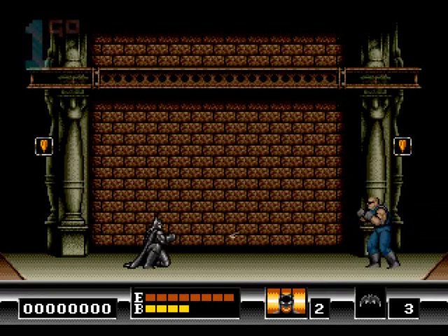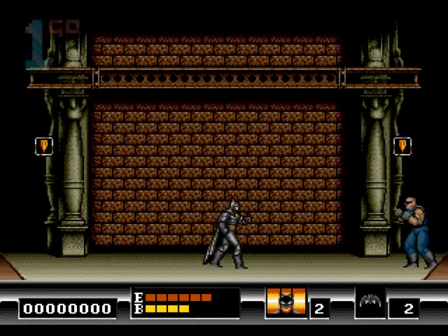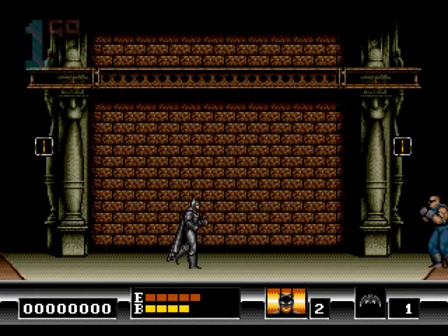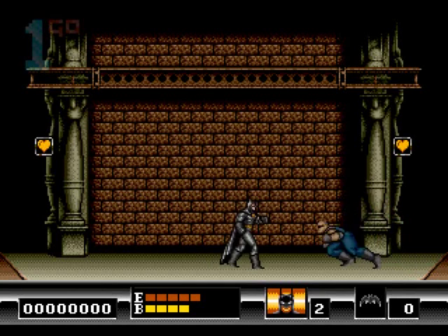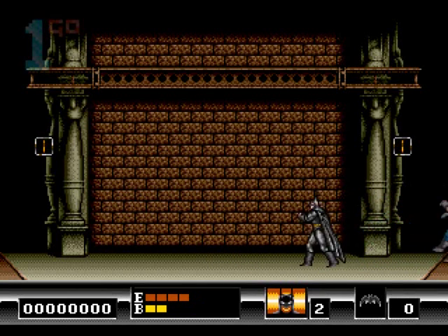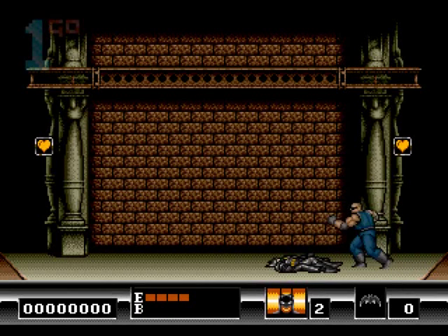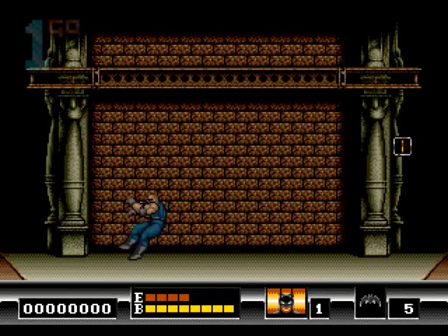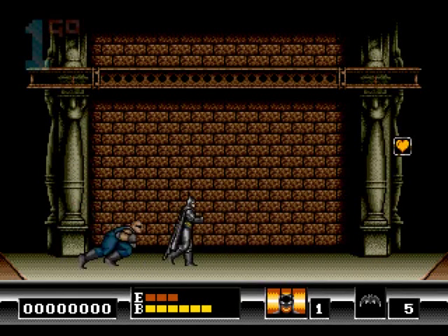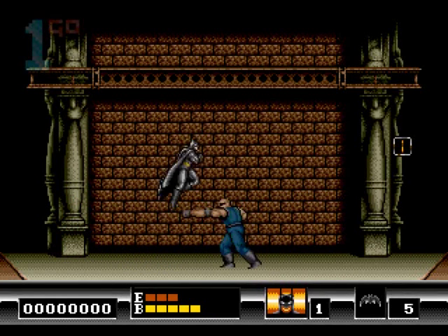I've just realized what I'm doing wrong — those aren't Batarangs up in the corners, they are my sweet sweet bat-life, and I need to preserve it rather than just pick it up at the beginning of the fight. They're essentially a life each. So I've got to get in there, fight him, take hits, and just before he kills me — oh, he took two off. That gives me half a life. Looks like I only have half a life.